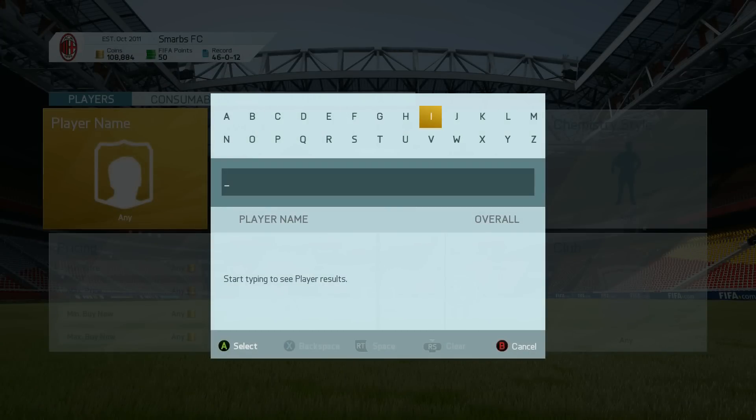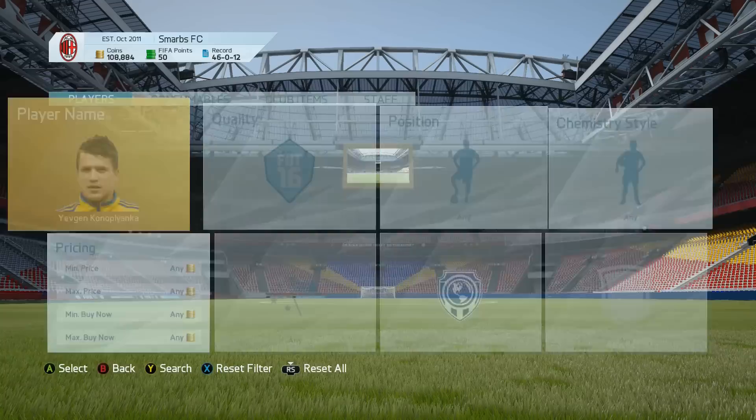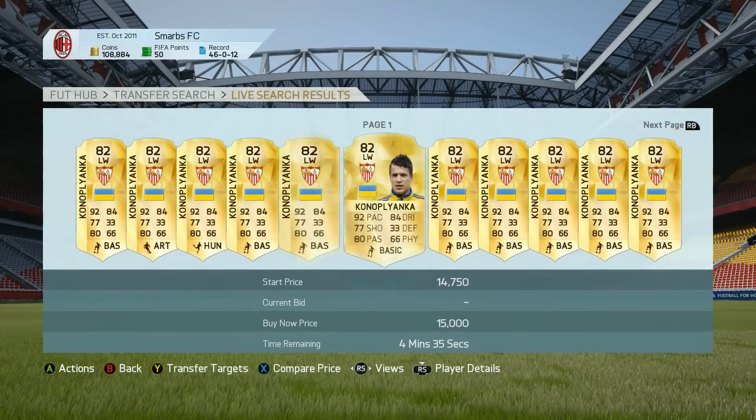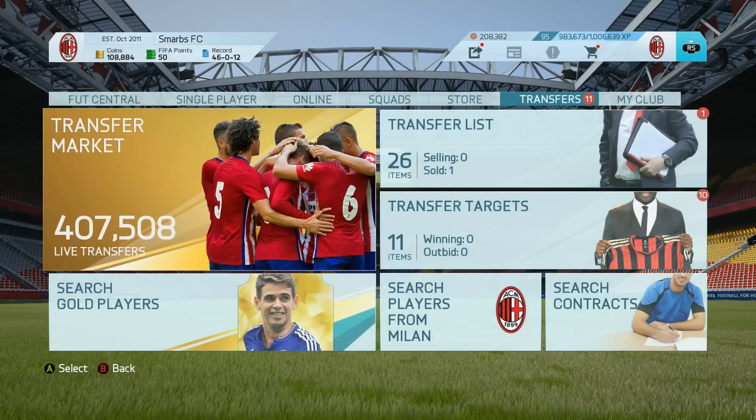Now the team — I tried to make it cheap. I think it's around 40, 45,000 coins, but I will give you guys some options to go ahead and choose from in the positions where you can go a little bit cheaper.